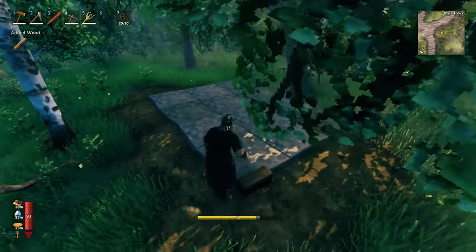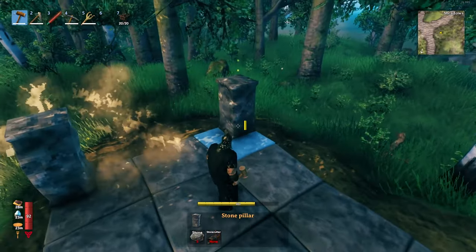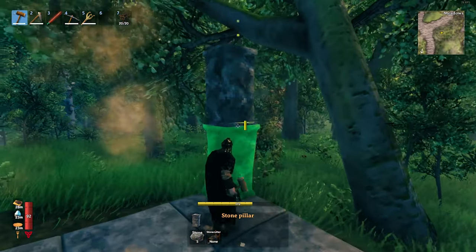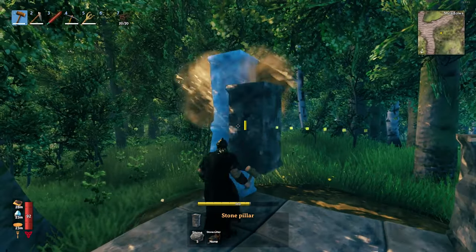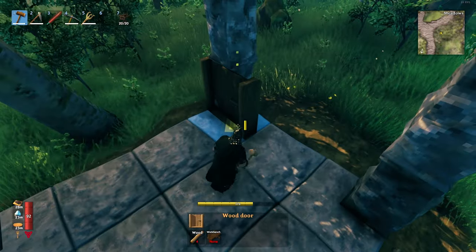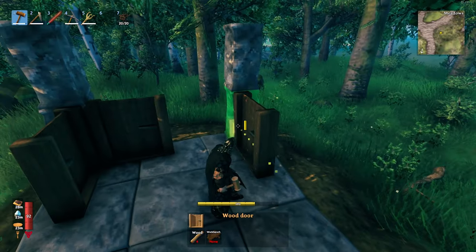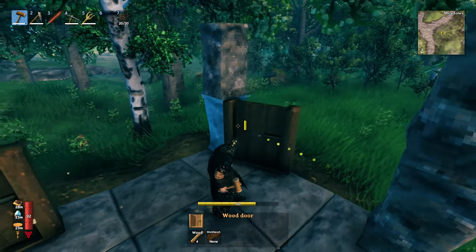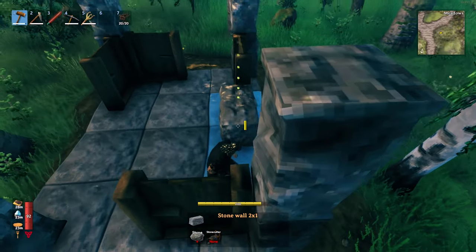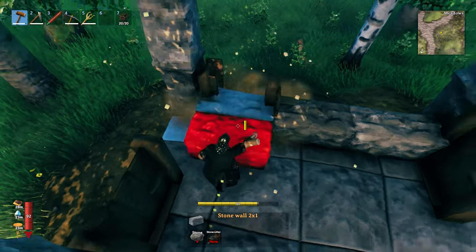Get rid of that one meter wood beam now. You're going to want to place pillars in all four corners, two high. And now we're going to use recessed walls to create a bit more shape and character, so we're going to snap doors onto the pillars and then use those doors to snap one by two stone walls, which are recessed in.